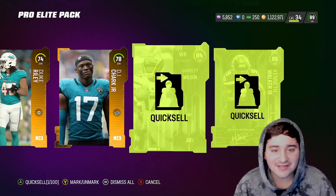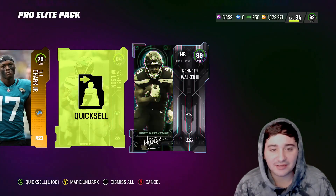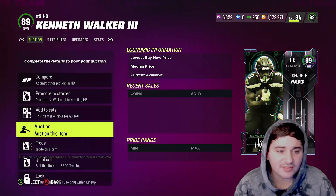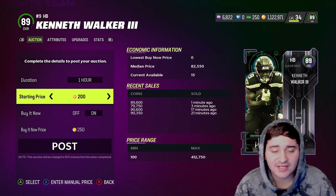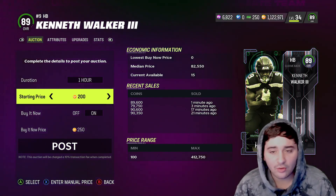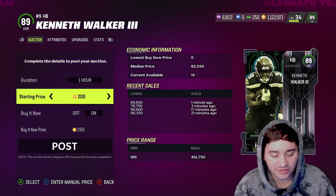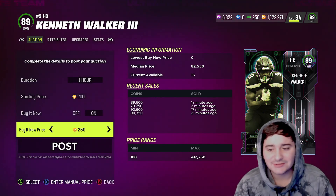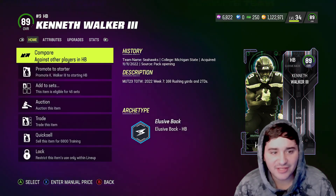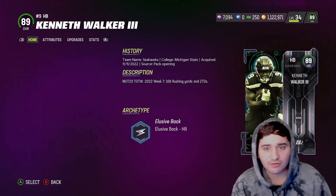Okay, I'll take it. I might keep this Kenneth Walker — wait, what's he going for? So we got an 88 and an 89. Taking 90k for this Kenneth Walker, I might hold on to him or I might quick sell him. What is the move here boys — do we quick sell him? I think quick selling him is the move for training.